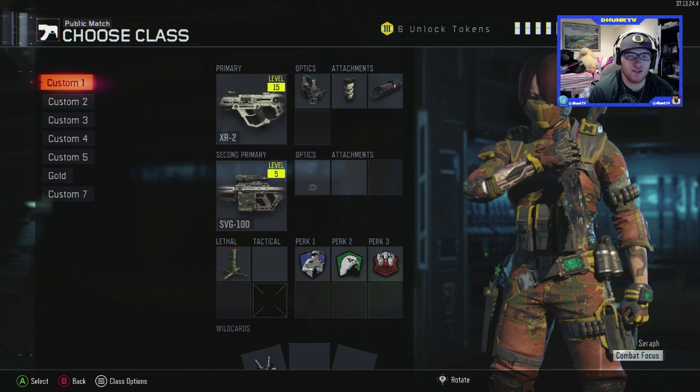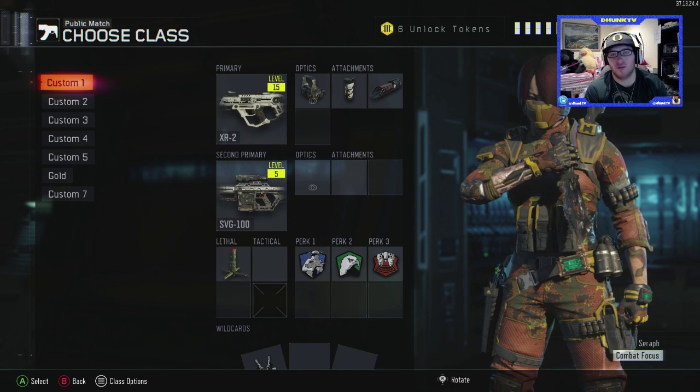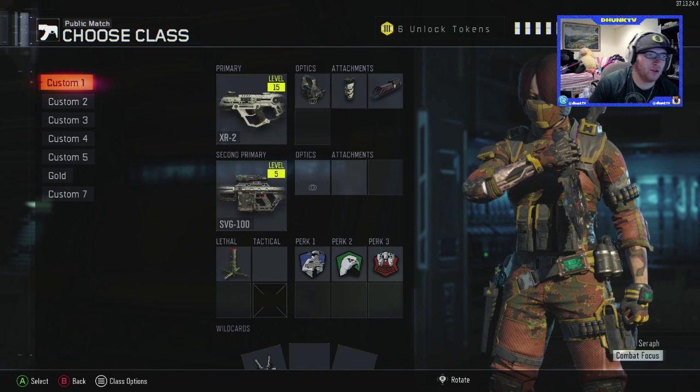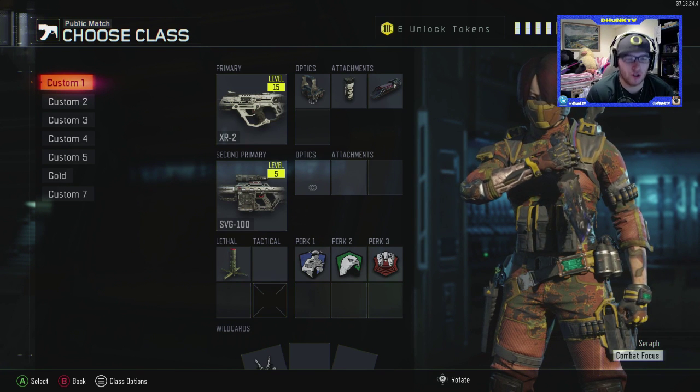We're going to have a pretty basic overkill class here. We're going to be using the XR-2 assault rifle — a three-burst assault rifle — as the primary, and the secondary is going to be the SVG-100.